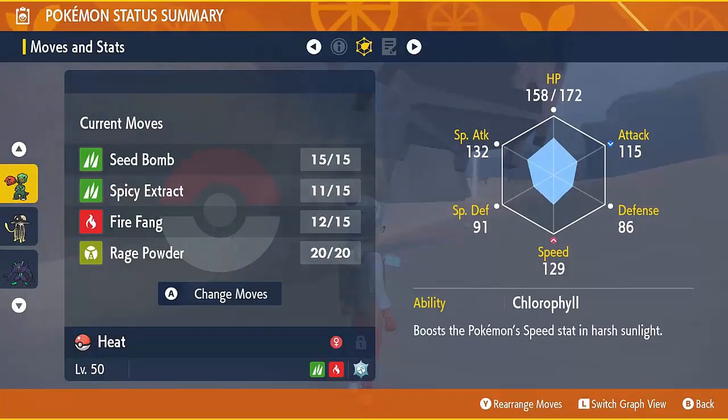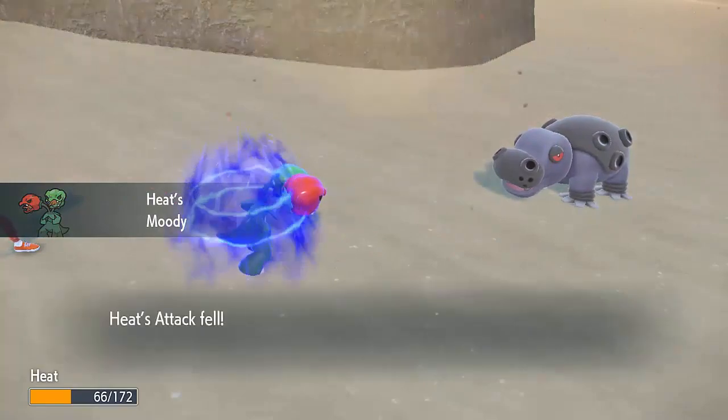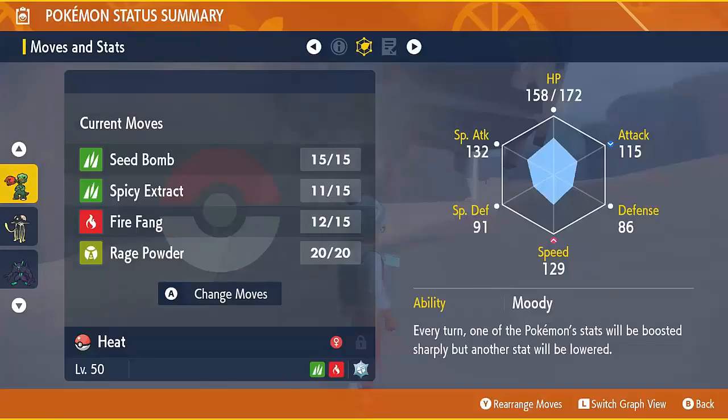Its abilities do mitigate that a little bit. Chlorophyll doubles its Speed in Sun, which is really great, or you can embrace chaos and just go with Moody to get random stat boosts and drops each turn. Chlorophyll is probably more consistent, but if you're the type of villain that likes to watch the world burn then you might want to try Moody.